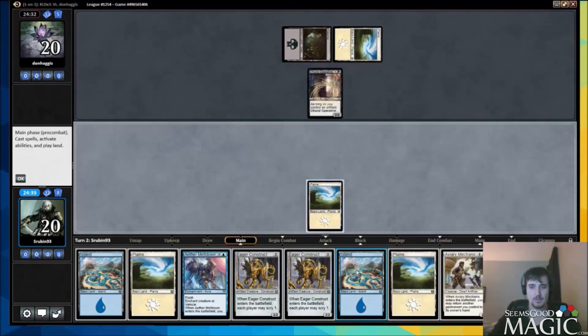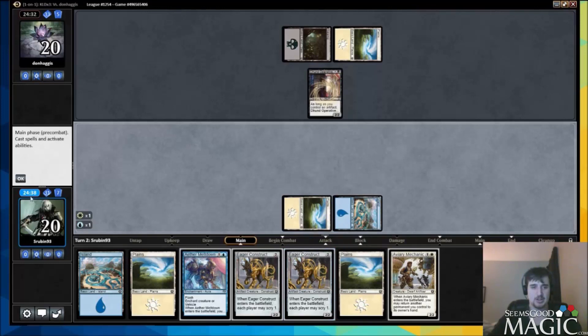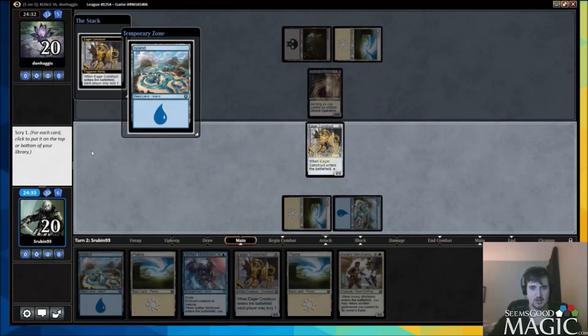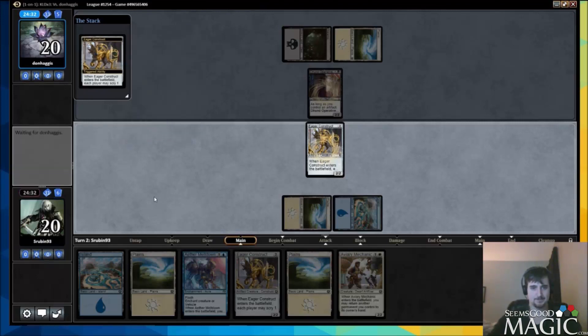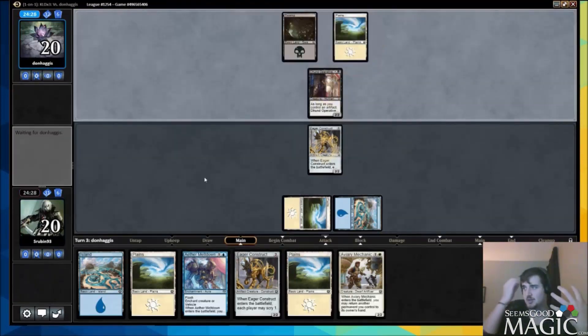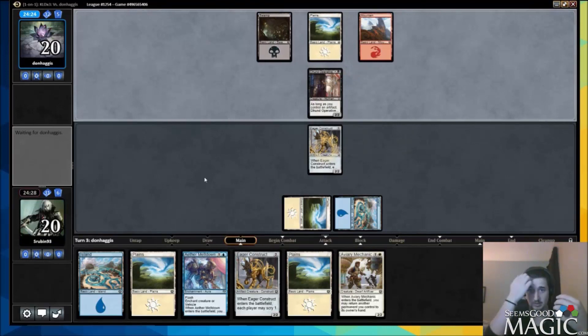We're just going to play our construct here and we are 100% willing to trade with this Dund operative. We already have five lands and two constructs, so we're bottoming all the lands at this point. At some point we're going to hit the land count we need. The next card we play is going to be either mechanic or construct again — our scribes are slightly better.